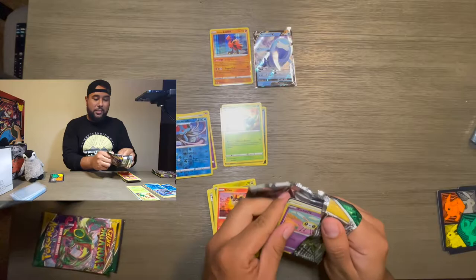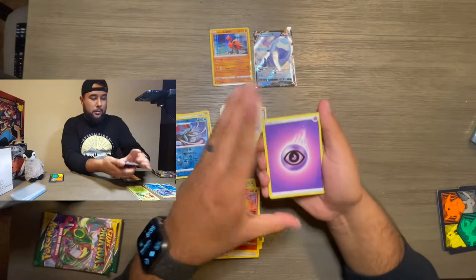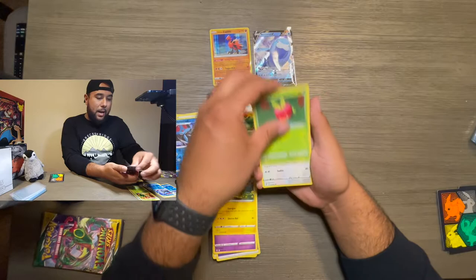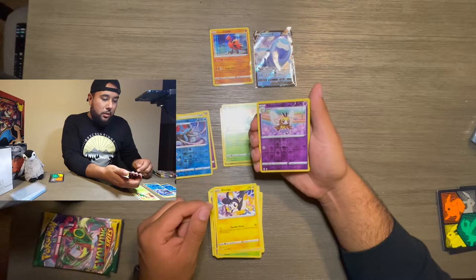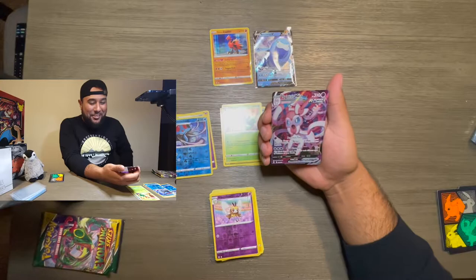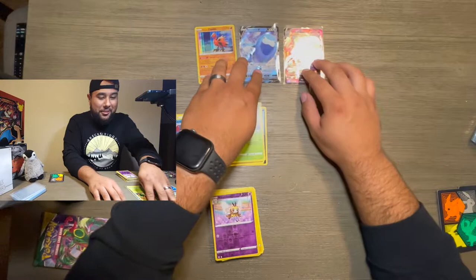I love opening these up — no I don't. Fletchinder, Shopping Center, Lanturn, Cutiefly, another Pikachu, we got an apple — Applin — Lilipup, Emolga, a reverse holo Ribombee, and — let's go! — we got the V Max Sylveon, one of the ones I was chasing! Oh, this card makes me happy. We got what we wanted out of this box so far, at least one of them, and that's good enough for me. But let's go for that Rayquaza.